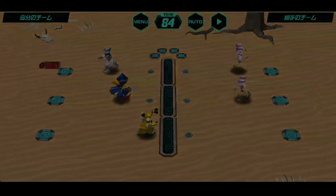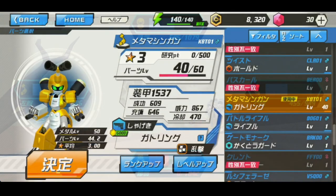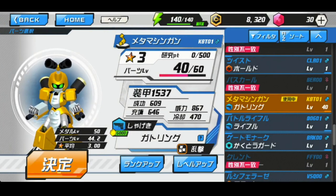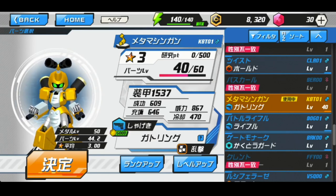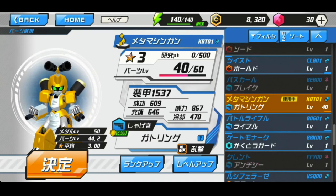Next we have the left arm, which is about eight levels lower than the right arm. The armor is 1537, success rate is 609, and the power is 867 — which is really good. The charge is 646 and cooldown is 470. This is also a scattershot attack, which hits three times: the first shot hits your targeted part, and the second and third shots hit random parts. Each hit uses one-third of the total power.